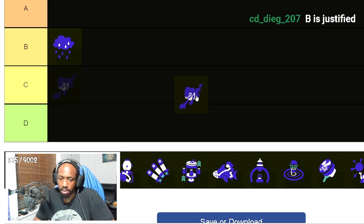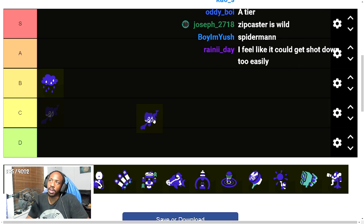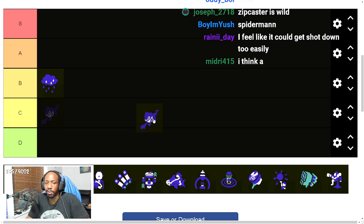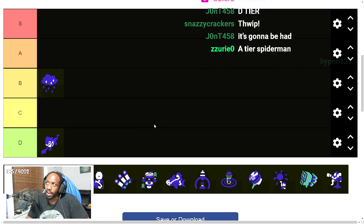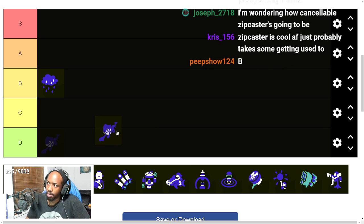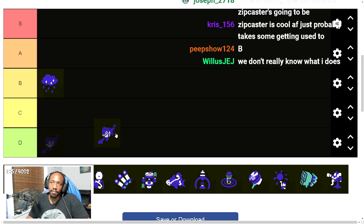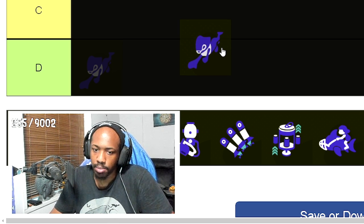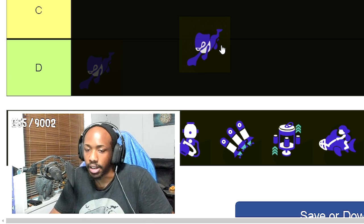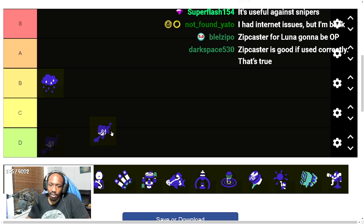Zip Caster is basically Inkjet except you become Spider-Man and can swing anywhere around the map. I think Zip Caster is only going to be really good depending on how skilled the player is. Someone who is mechanically gifted will be really good with it — you can swing to the other side of the map, but then you'll be recalled back. You have to play it safely, setting up your recall point somewhere people won't notice so it doesn't get camped, ideally near teammates so it's protected.